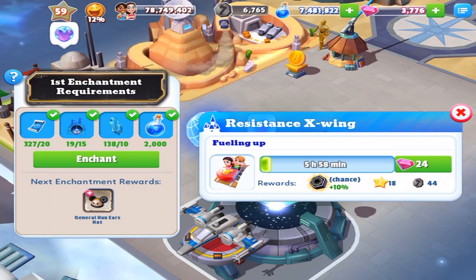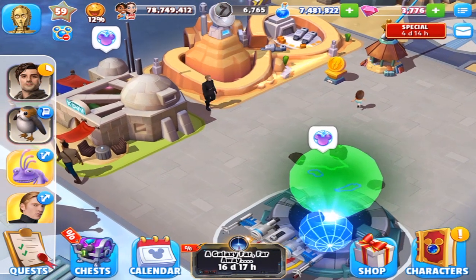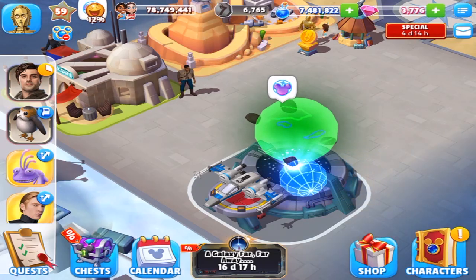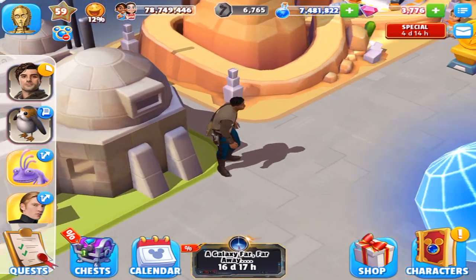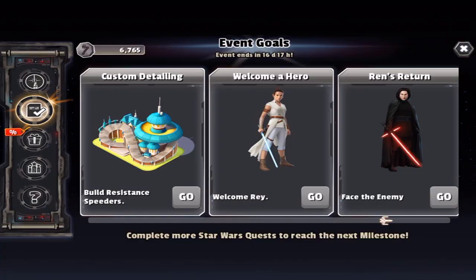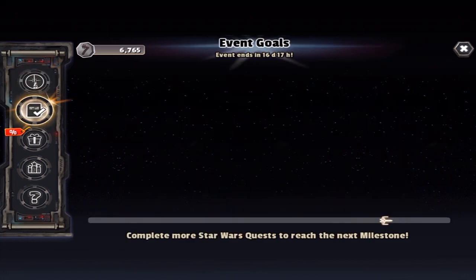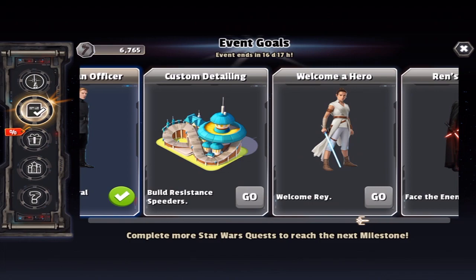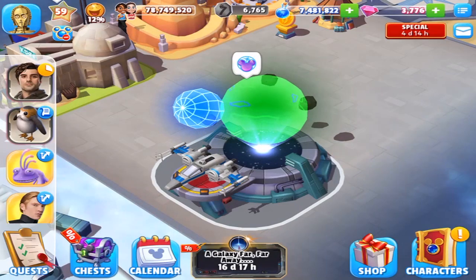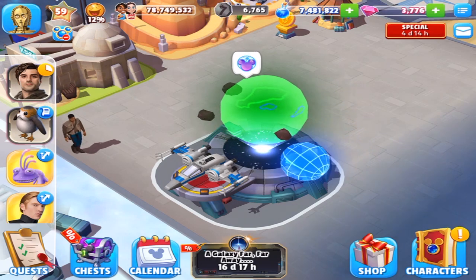Or I can also upgrade it as well if I choose. I have to see which of these particular buildings the characters go in the most, so I'll do that in my off time. But that is all three items: General Hux, the Star Wars Event Trophy, and the Resistance X-Wing Building. Eventually I will have to get to Welcome Rey, which will be in four and a half days after recording of this video. So I just have to make sure I get to the point that says Welcome Rey within four and a half days and then I will be sitting pretty. There's a lot of time remaining which means there's a lot of stuff we probably have to get done — put down this building and of course probably upgrade a lot of the characters. Moving forward in the Star Wars Event. Thank you very much for watching and I will see you on the next one. Bye bye everybody.